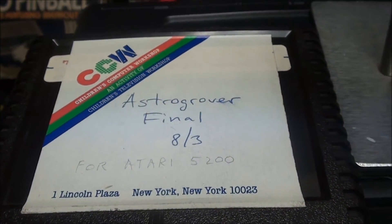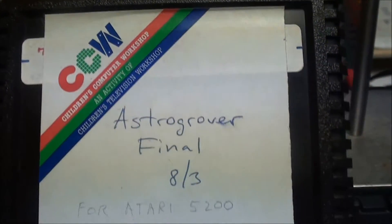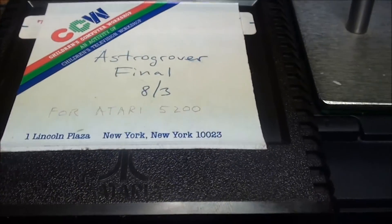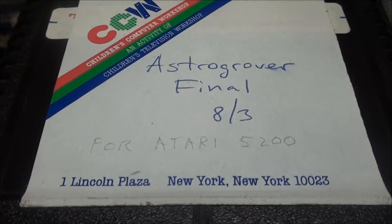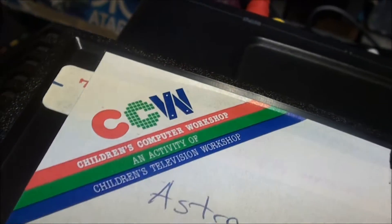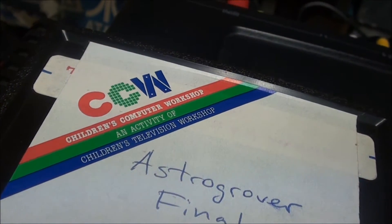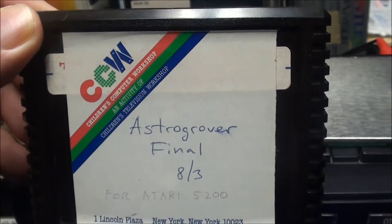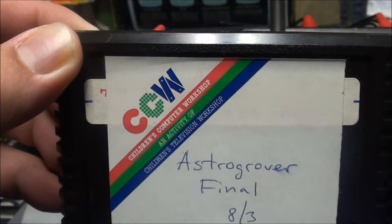This is the only known 5200 game of Astro Grover. It is quite unique — it was released on other systems but not the 5200. It's got a really cool label on it: Children's Computer Workshop. Only one of its kind to be found so far. Pretty crazy, you know, 2011 and you're still finding prototypes.